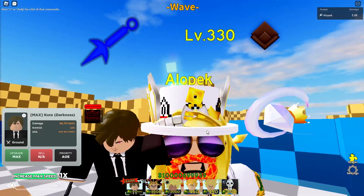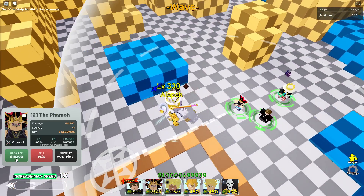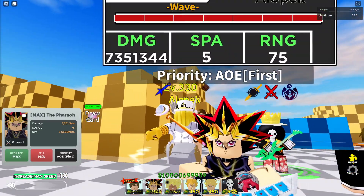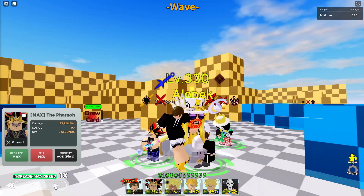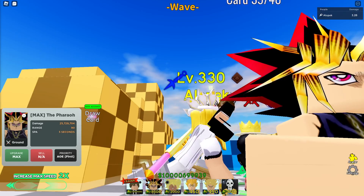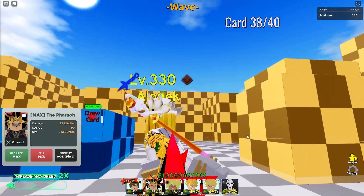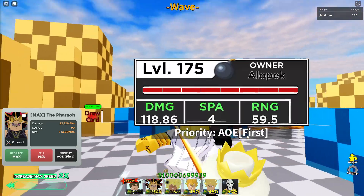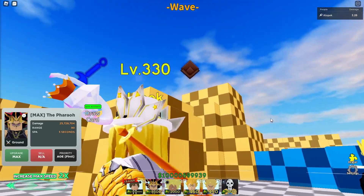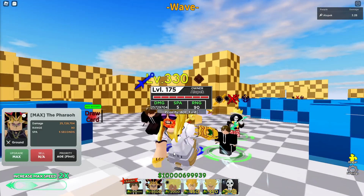If you're in world two and looking to max out your damage task in just a couple seconds, the best guy for you is the Pharaoh. He has an ability called Draw Card — once he draws all five cards for Exodia, his ability fires off and that's when the magic happens. Each of his hits does around 2.5 to 5 billion damage per enemy. The only downside is you can only use his ability once per game, so he's not technically the best overall damage farm.